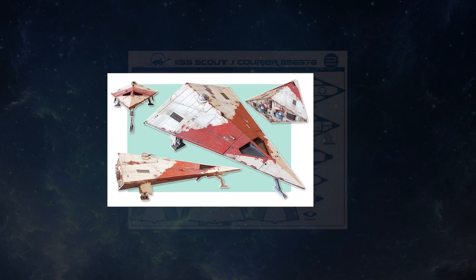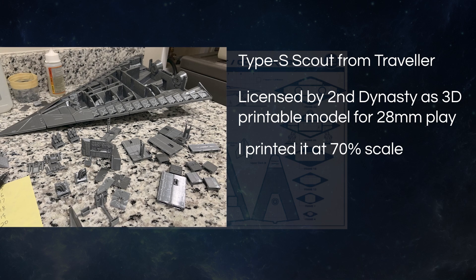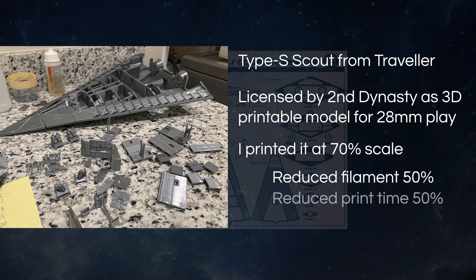Second Dynasty sent me the base model to print, which I did at 70% scale. On the plus side, printing at this smaller scale reduced the filament requirement from about two rolls to about one, and cut the print time in half. The print time is significant, taking roughly two or three weeks depending on how heavily you load the print bed.